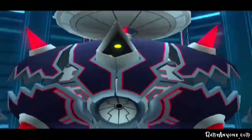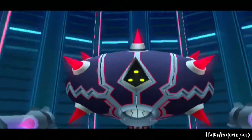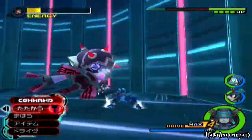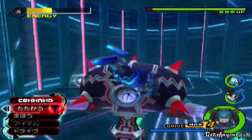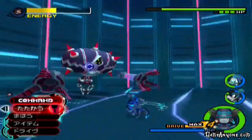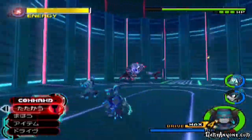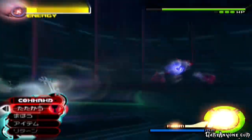Ladies and gentlemen, meet the hostile program. Already you're wondering: wait, this didn't get a color swap. That is actually because the hostile program, despite looking like a heartless — and even I thought it was one — is actually not a heartless. It is actually a data construct. This is the actual program itself for the destruction of the town. One thing I love about this boss is the more you hit it, the more of its armor comes up. I love dynamic bosses like that.